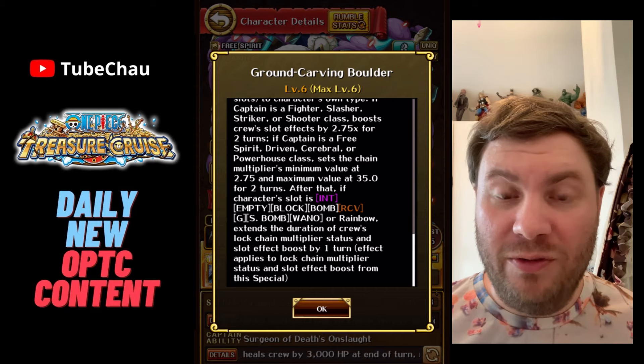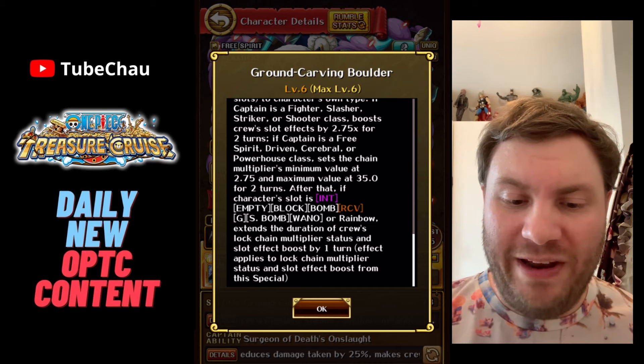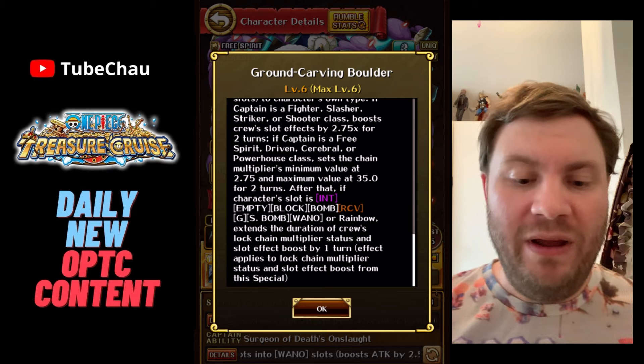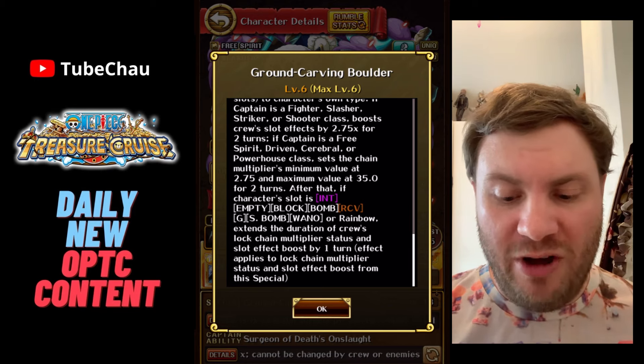The thing is that it's not wrongly translated — it's just a pretty unique mechanic. La does orb a nip, but then after that, if La has a specific orb — for example: int, empty, block, bomb, recovery, G, Superbomb 1, or Rainbow.